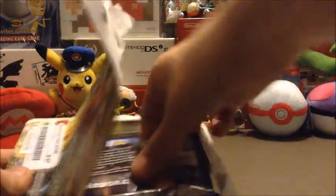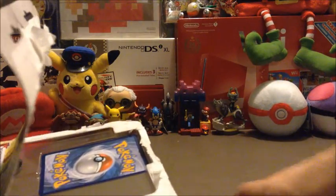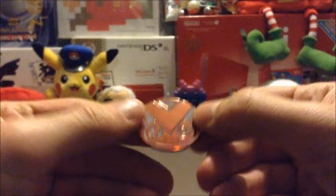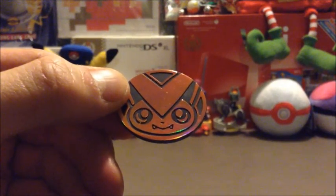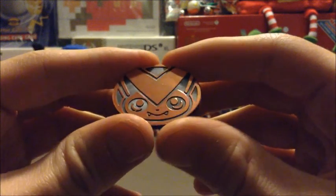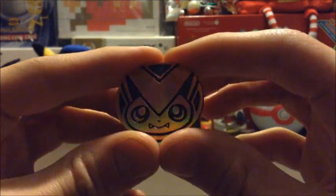Okay, there's one — and three boosters. There's the card, and let's get the coin out. Let's start off with the Victini coin — all nice and orange, and it's just his face. So it's a little cutie.